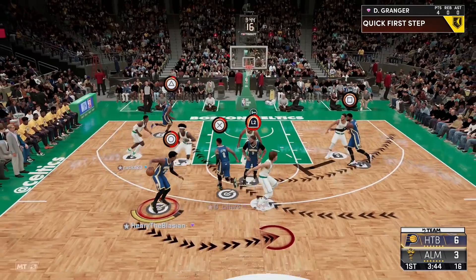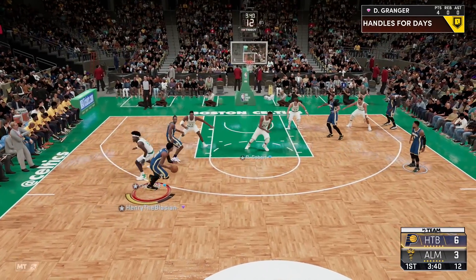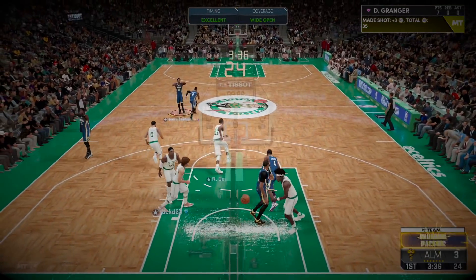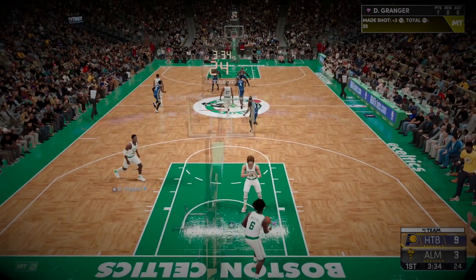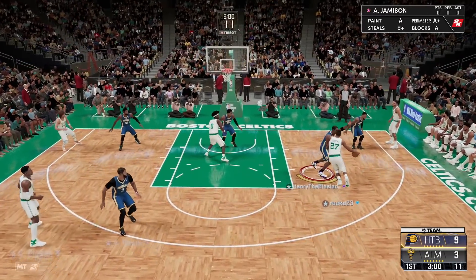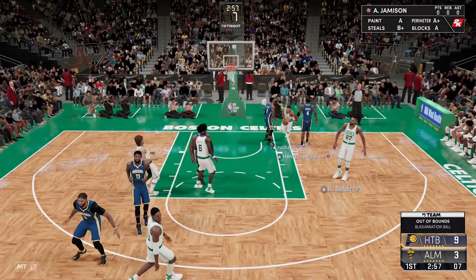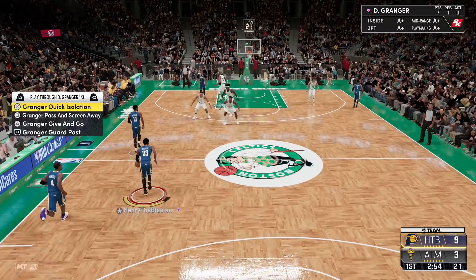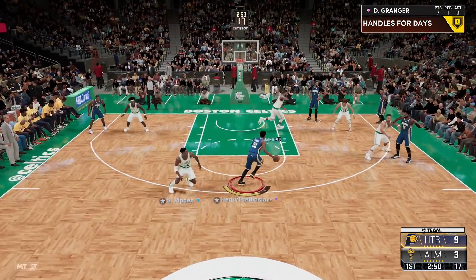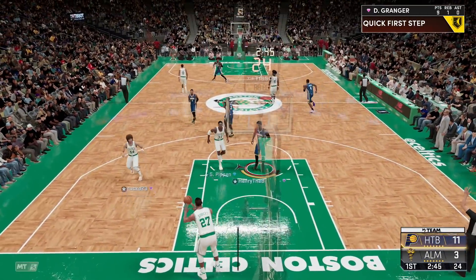I just saw that this guy's team name is 'All Lives Matter' — yeah, we're going to light him up. Don't be bringing politics to my basketball court because Anthony Davis is now here to deal with you. I've got to lock in and spank you. Ben Wallace on me — elite defender? Yeah, I'm crossing this man up, his soul is gone. Stepping back, breaking him, and greening the three. Welcome to HTB Alcatraz.